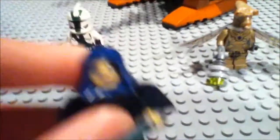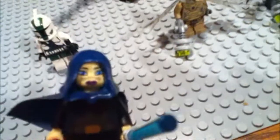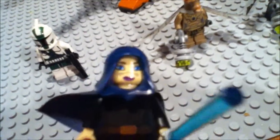Three bucks for just a cannon. So yeah, now we have Barriss — or however you say it. She's got a blue lightsaber. She does not have a backhand printing. She has a nice new face and a new blue cape.